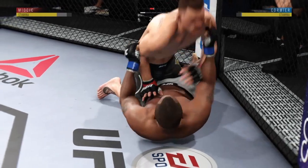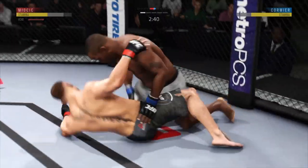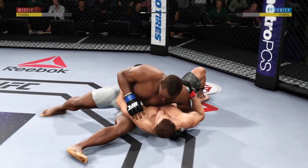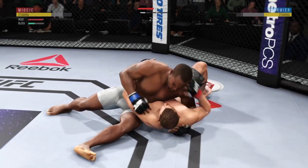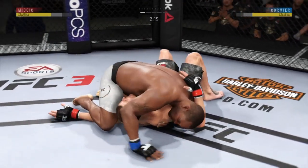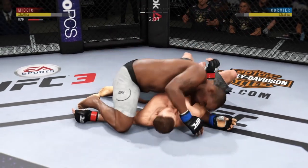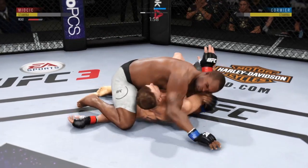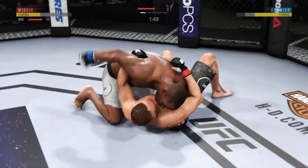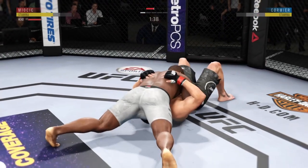Half guard here. Good defense on the ground — he's got that one arm trapped and he reverses position. Hammer fist here by Cormier. Excellent movement on the ground, always trying to better his position. Back to side control. He's looking to work that mounted crucifix. Nice combination of ground and pound here by Cormier. Good shot to the head. Side control. Lands a strike from the bottom — nice work there by Miocic. Split the guard beautifully there. He's doing a great job of moving and transitioning here on the ground.